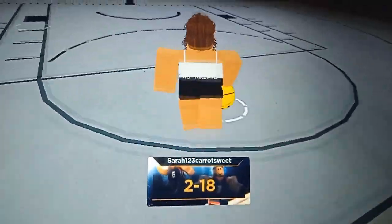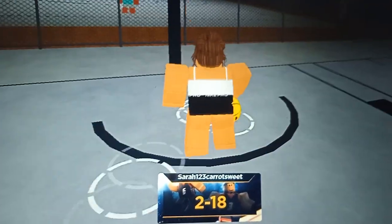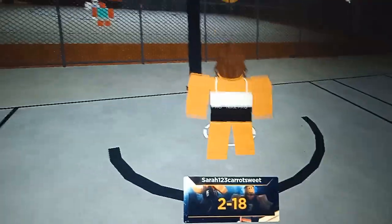So, we're going to start with a dunk. You're going to start off by standing over here, near the line. Press your space button on PC, or I don't know what button it's going to be. You're just going to dunk.